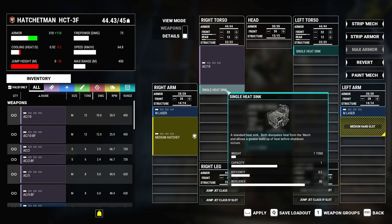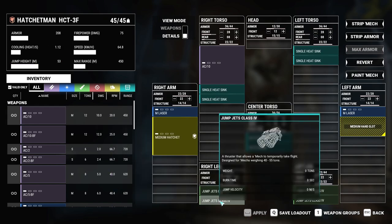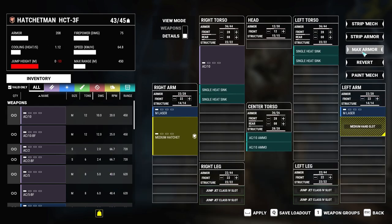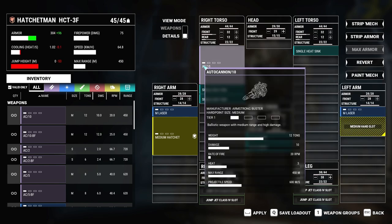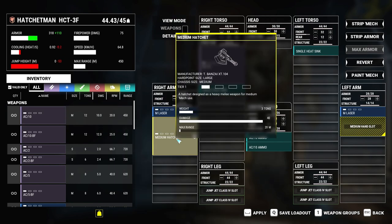Very very thin. First thing we've got - we've gotta buff the armor up. 272 - that is not gonna cut it. That is the best we can do... okay, maximum armor is 318. 318 is serviceable. The hatchet does 40 damage - wow, that does hit hard. That is some damn damage. 40 damage - okay, that's a lot. That's two AC 20 hits from a single strike.